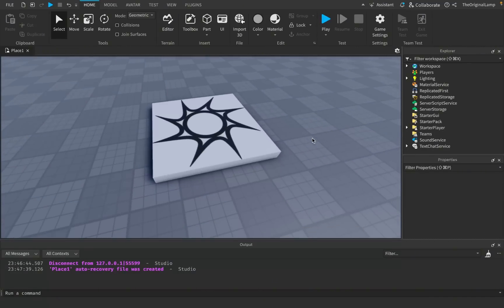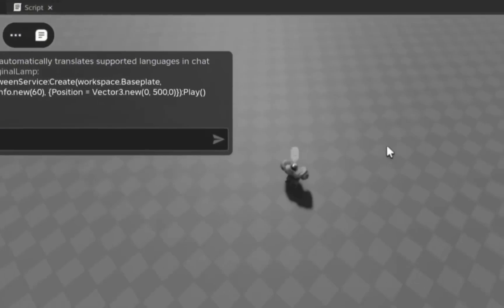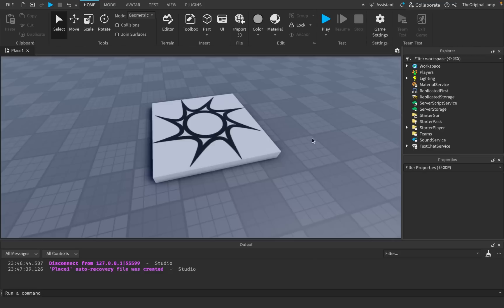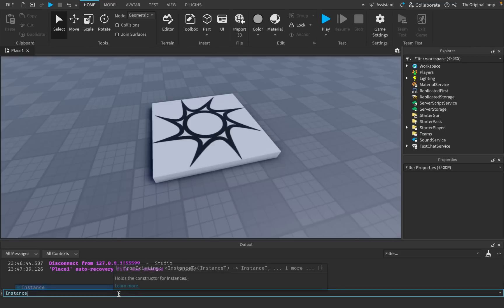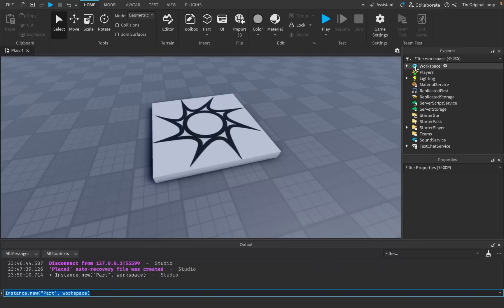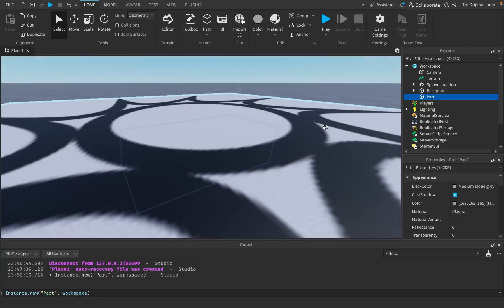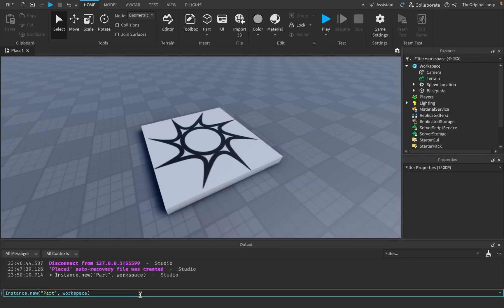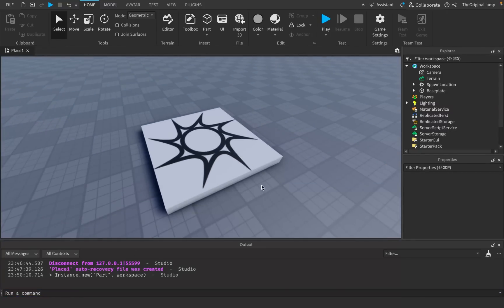A couple days ago I made a video where I made a little game where anything you would type in chat would get run as code. I was just moving the baseplate up. My idea was that players could type something like Instance.new parts and put that in the workspace, and a new part would be summoned. When I made that video, Roblox banned me for about a day and also got the game taken down.